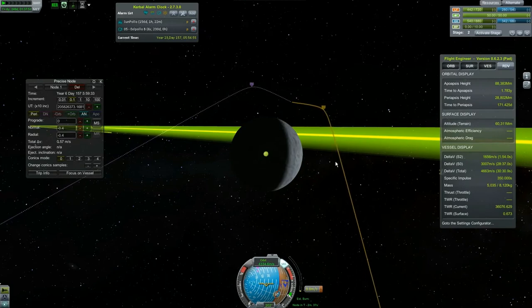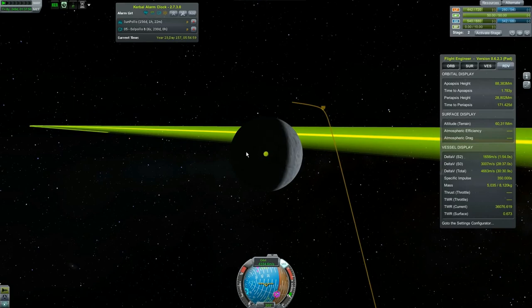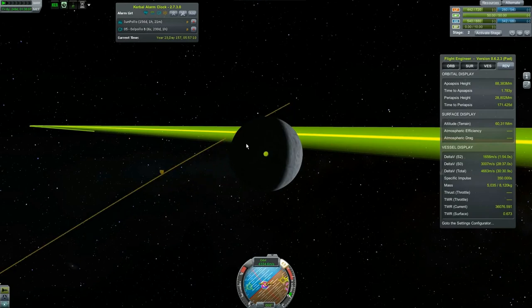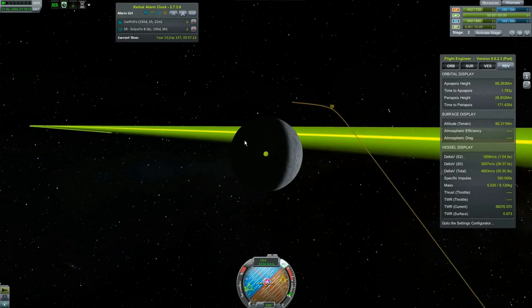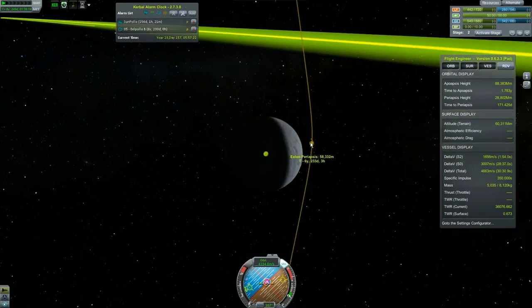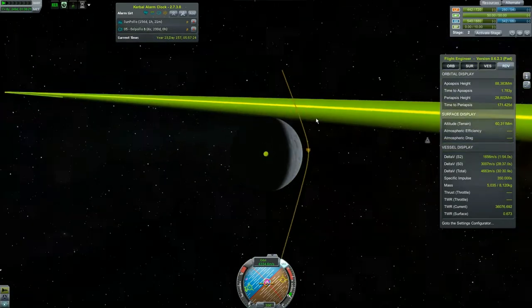I want to go south — I need to delete this node. We want to go south... actually I think we want to go north. I should have tried south because I'm probably wrong. I love how the act of rotating the ship decides whether the orbit's going to be above or below. Oh my god I was right — I'm like Fezzik. Okay, that right there is perfect.